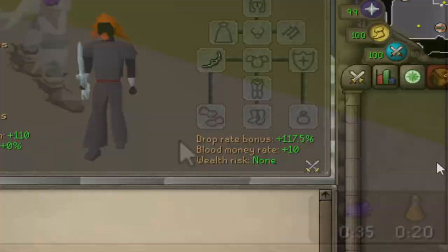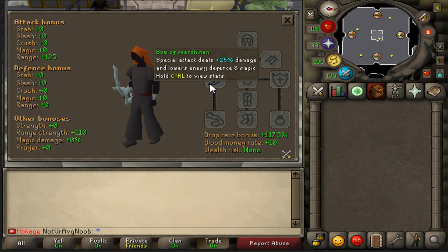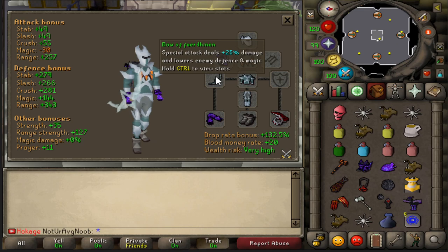This is definitely not the setup to mess with. The bow is extremely accurate — it has plus 125 in the attack bonus slot and 110 for range strength. It's pretty much a Zaryte bow. When you don't have the full set though, I've noticed the full set does make quite a difference. Anyway, that's all I have for the introduction — I hope you guys enjoy the video and stay tuned all the way to the end for some juicy giveaway information.